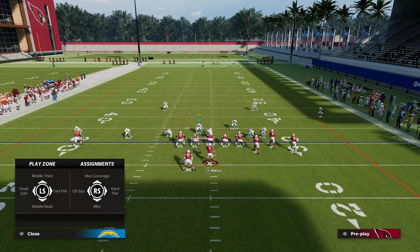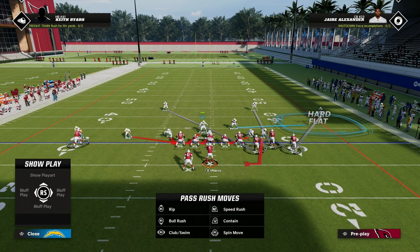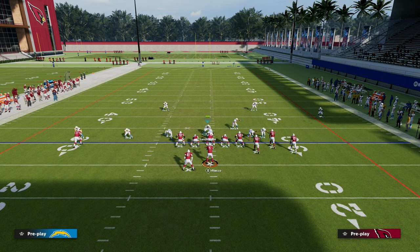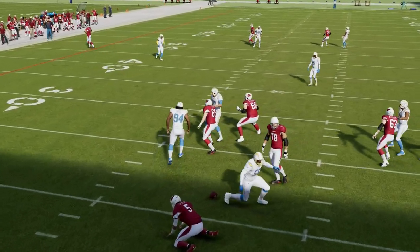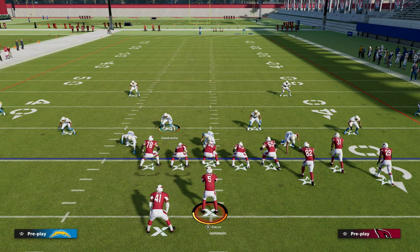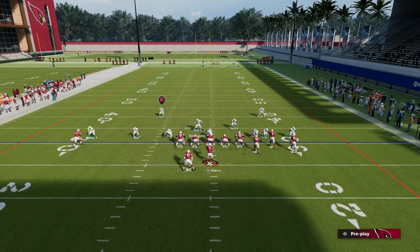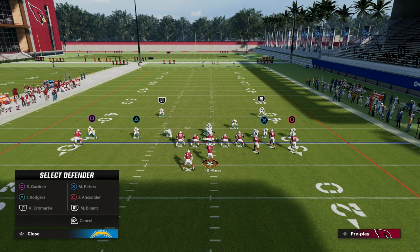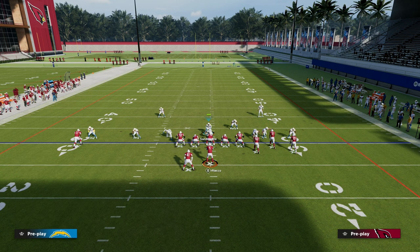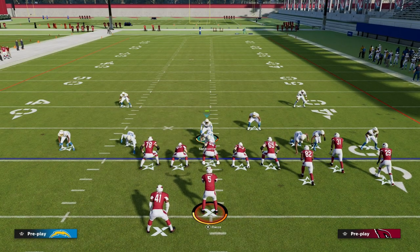We're going to take this linebacker on the left side, and you can either man him up on the tight end, or put him in a hard flat and cross-man the tight end with inside shade for really good coverage. On the left side, this guy is kind of free — you can either blitz him off the edge or man him up onto the running back. What you should see is a nice loop pressure off the right edge, only sending four people at the quarterback. If I'm sending four, I like to put that left-side player in zone to cover the flats and lurk over the middle of the field.